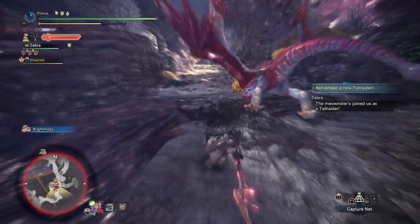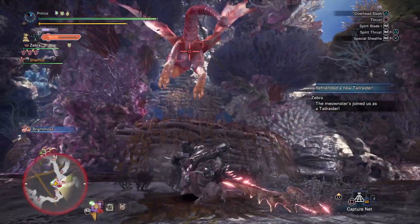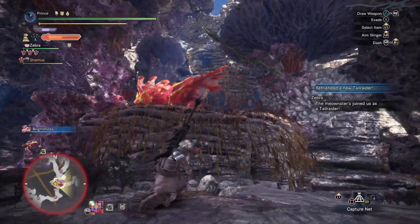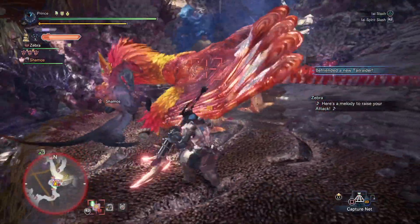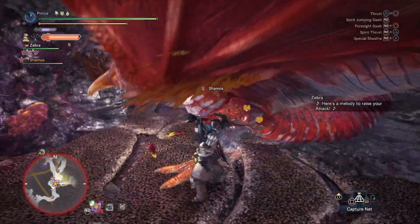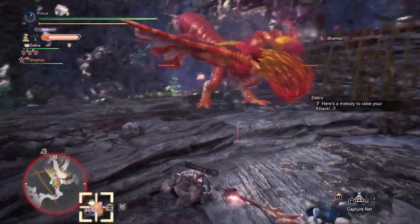So how is this build going to work? Along with the skills, we need to take into account the two set bonuses: Master's Touch and Punishing Draw. This is afforded to us thanks to 3 pieces of Teostra Armor and 2 pieces of Baryoth Armor. On top of the high CC potential from the weapon, you will be a stunner — and here's how.